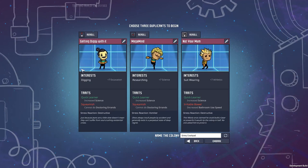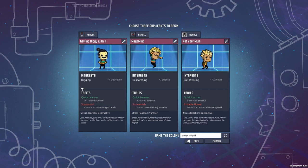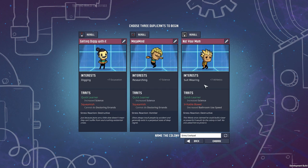I've picked some relevant duplicants. We've got a digger here with quick learning — I prefer quick learning because it helps them level construction faster; they'll spend about 70% of their time digging and 30% doing construction. We've got quick learning and research — plus 10 research, plus 10 science for the starting dupe. And the third one is the dog's body doing all-rounding stuff, with plus seven speed because they'll be running from task to task all over the map.